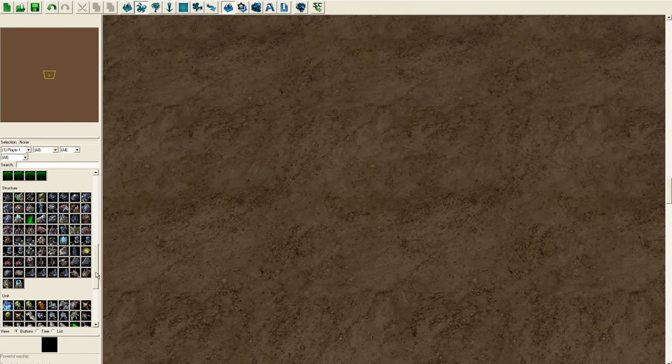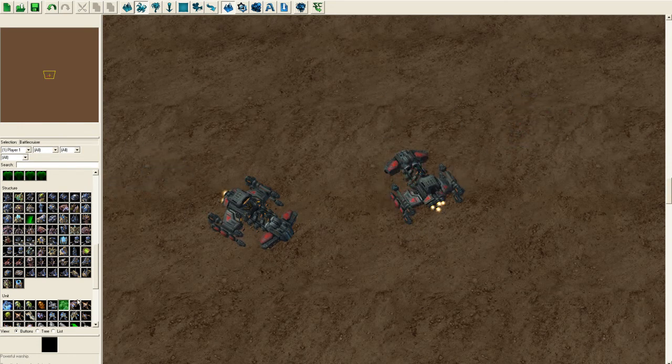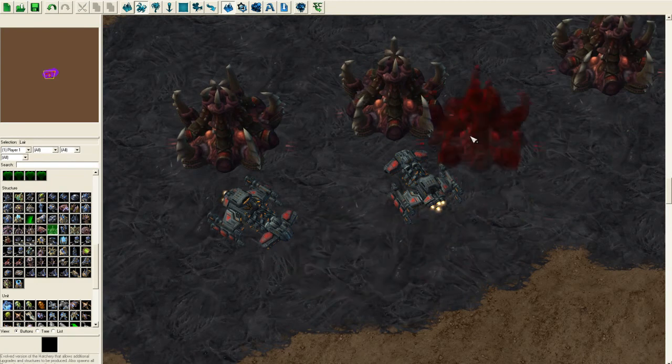I'm not going to click the X, because that crashed the editor a few times for me. Test it out — give yourself some Battle Cruisers and something to attack on the ground. Load it up and see how it works.